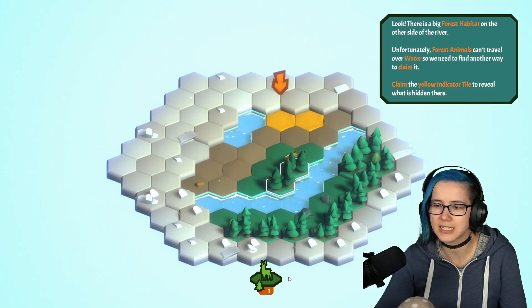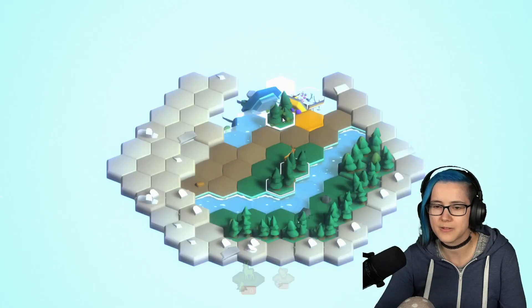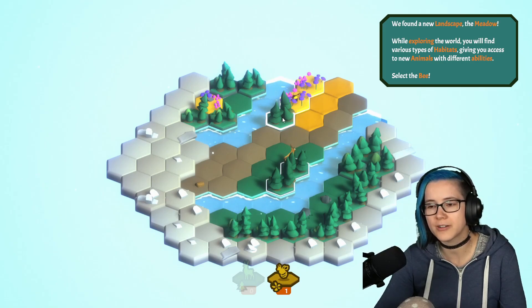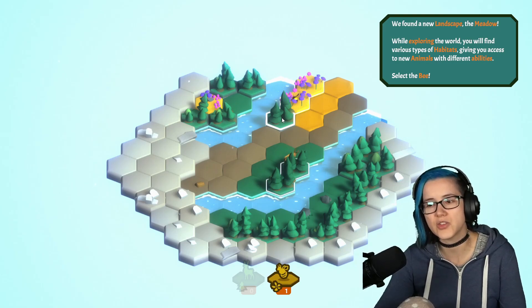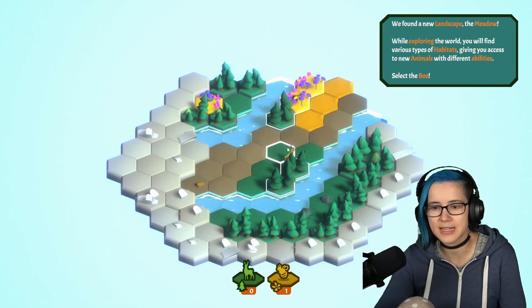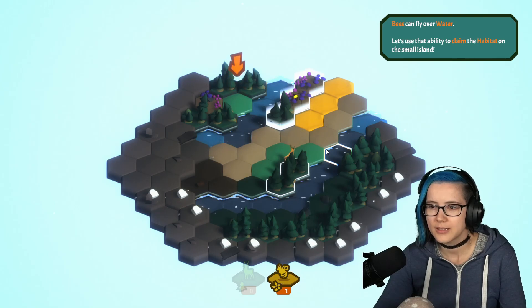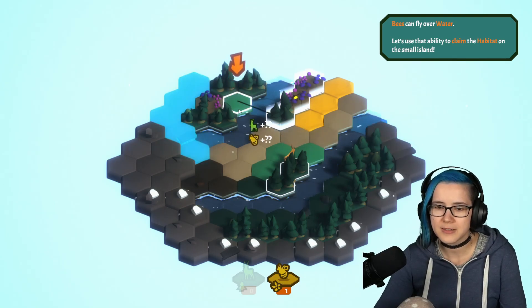How was I supposed to know that's there? It was light green. He just told me that dark green is around a forest. Look, there's a big forest habitat on the other side of the river. Unfortunately, forest animals can't travel over water, so we need to find another way to claim it. Claim the yellow indicator tile to reveal what's hidden there. Bees! We found a new landscape — the meadow. While exploring the world, you will find various types of habitats, giving you access to new animals with different abilities. Select the bee — they can fly over water.